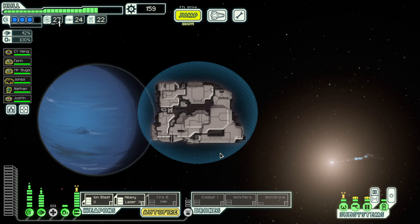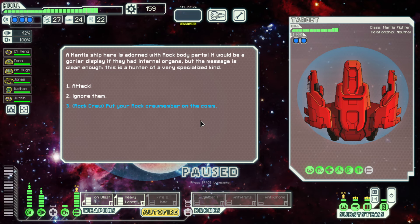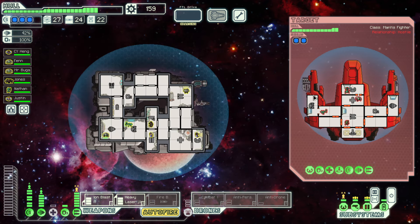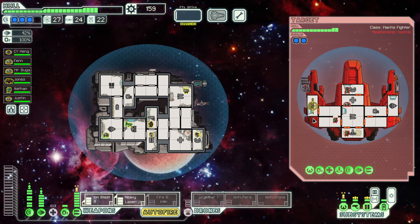Actually, screw it — I'm not going to do it. The last thing I need is for a solar flare fight to ruin us. Mantis ships are adorned with rock body parts — it would be gorier if they had internal organs but the message is clear. We put our rock crew member on comms — two aliens face each other over vid screen. The furious mantis captain says: 'Cave-dwelling pebble man!' Good luck.